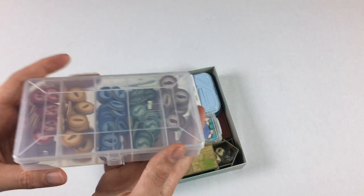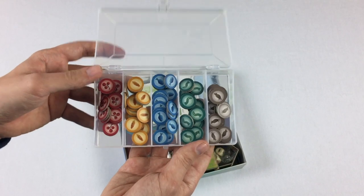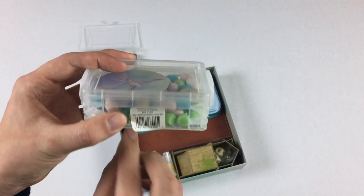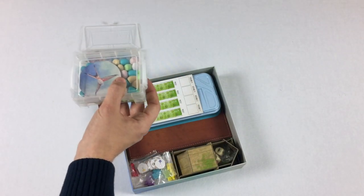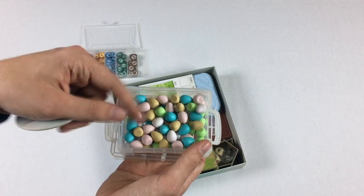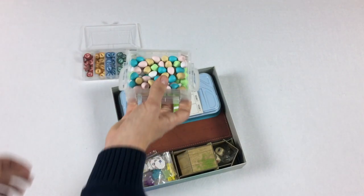This is a Plano box that I got from Walmart. I think these cost less than $2, but it has five sections, which is perfect because there are five different kinds of food tokens. Then the other thing I got is a crayon box, also from Walmart — I think this was $1. I just took all of the eggs out of their individual bags and dumped them into this crayon box. It fits perfectly and holds the first player token exactly the way I wanted.